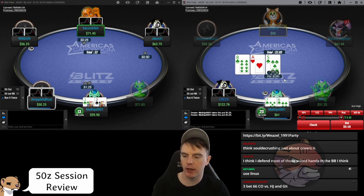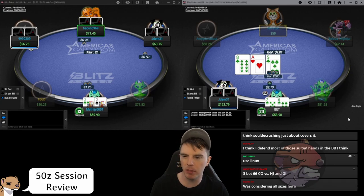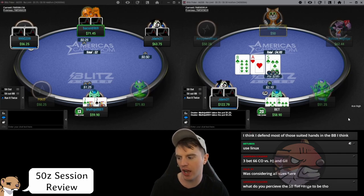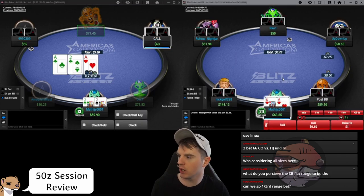Six-seven suited — we open and flop an absolute monster: open-ended straight flush draw. Against a check, we want to be in here with this hand. This is basically the nut bluff — seven-high but with a shitload of equity. I would never check this hand. Sizing-wise, I tend to go for smaller sizes generally, about a third. But if we're going to put money in as a bluff and choose a big size, this is the perfect hand to do it with. He folds.